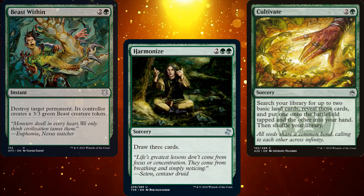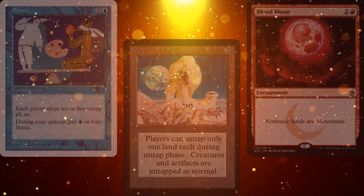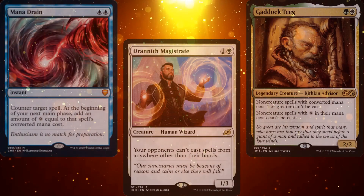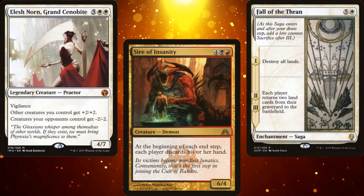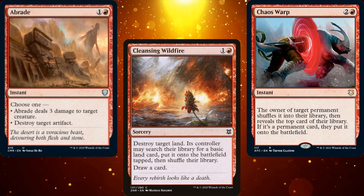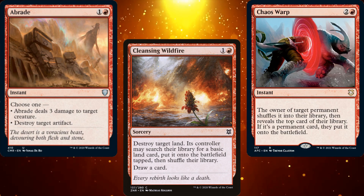You need to be interacting with your opponents: destroying their creatures, removing artifacts or enchantments, or countering their game-ending spells. The goal of interaction isn't to lock your opponents out from playing the game completely — just to slow them down enough so that you can win, or at least slow them down so that you don't lose.